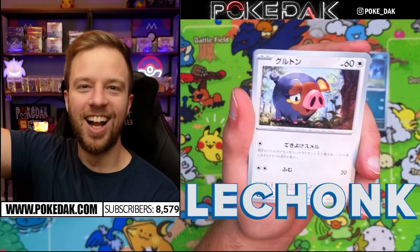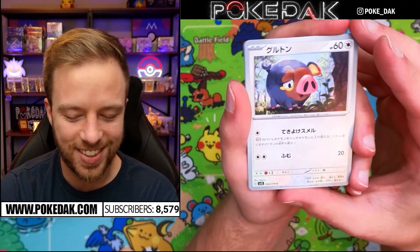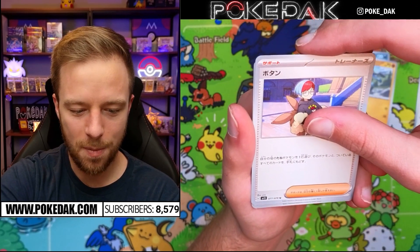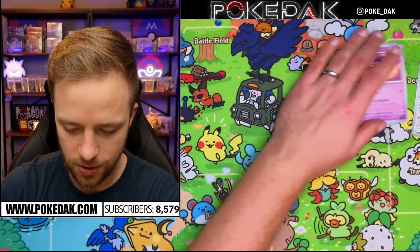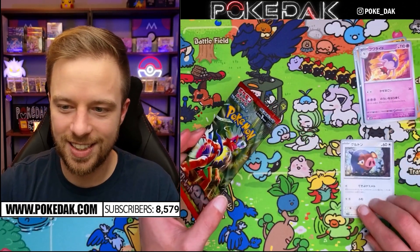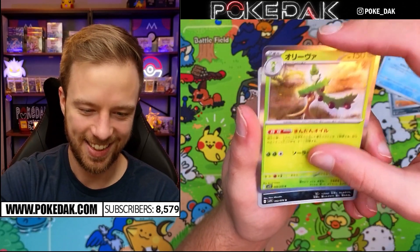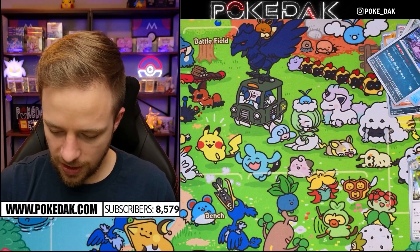First pack and we get the Lechonk — let's go! I'm so stoked. We also got a Riolu. No guaranteed holo it seems, and I'm not going to know all the trainers or the new Pokémon, but I do recognize the Lechonk — that is awesome. Pack number two, and you get a Lechonk in every pack. Our first holo is what looks like an Olivine or something similar.